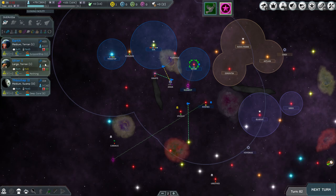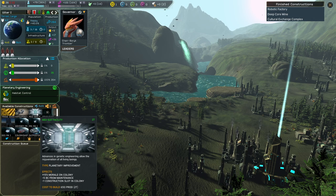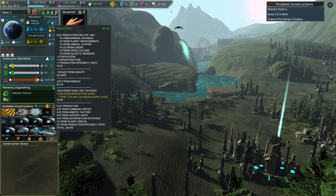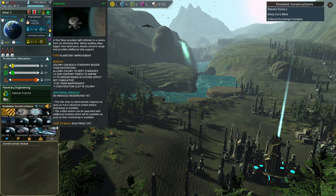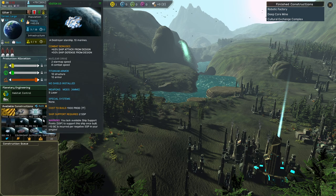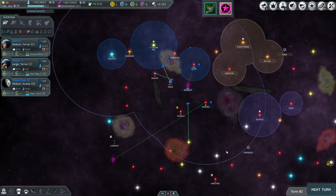Order is doing well, now going for more production. We have three slots left. Medbay gives plus 50% morale on the colony, impacting production right away — that's huge. Then there's the starbase option but we only have three slots. I think we'll put the medbay in — two turns, we'll do it.